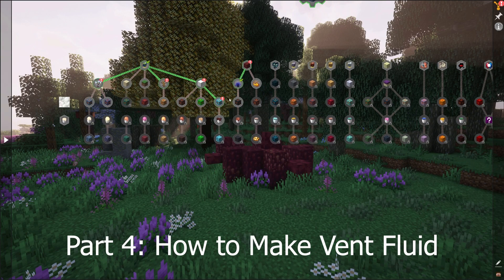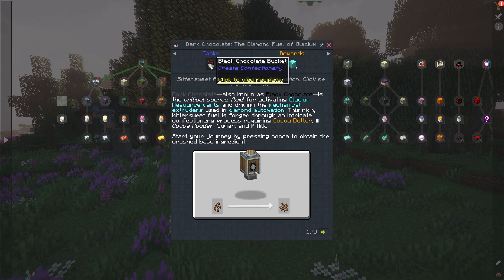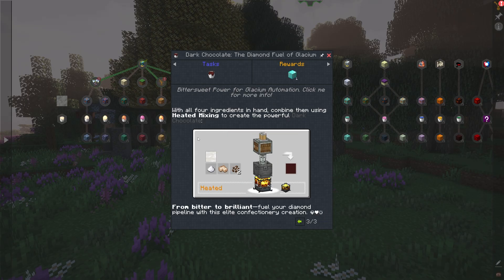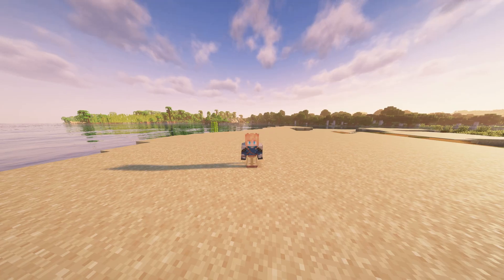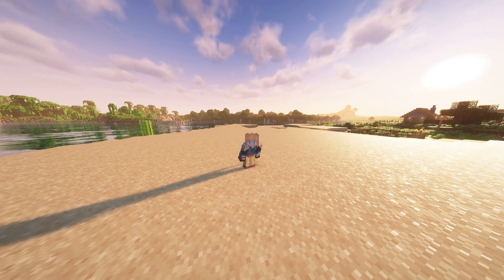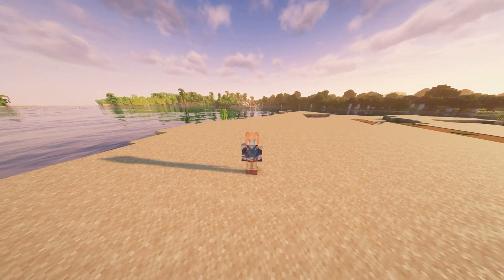Now that you understand the basics, let's talk infinite resources. For Glacium, you'll need an infinite supply of dark chocolate, which is its vent fluid. The quest book shows the exact recipe. First, you need to grow cocoa beans and then press them. Then crush them to get cocoa butter. Finally, mix that with the ingredients shown, and voila — you've made dark chocolate. You'll need to build some industry to automate this process, but there are tons of ways to set it up, so get creative.